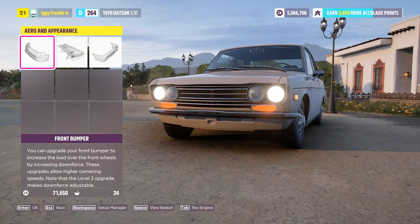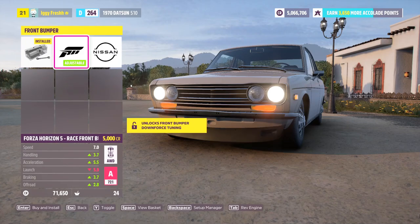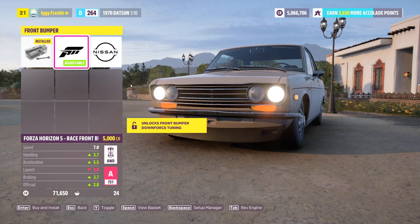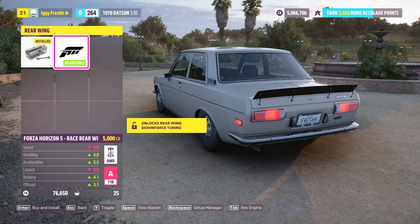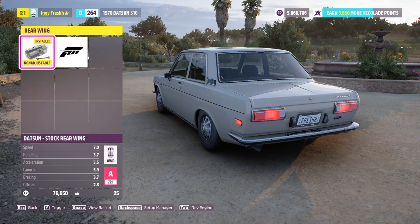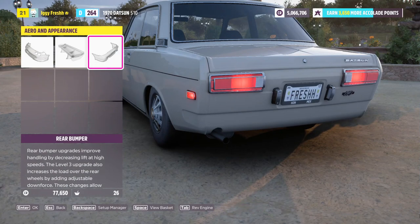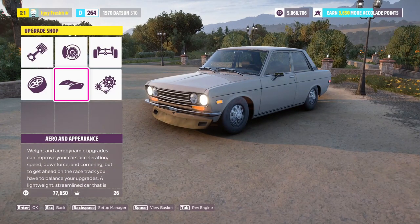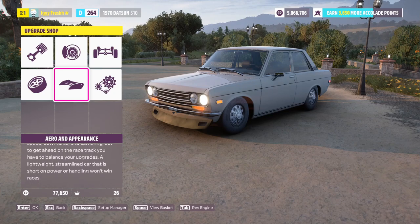Let's see what aero upgrades we can do. I don't want to go too flashy. I can see Nissan parts over there — I knew there were interchangeable parts between Datsun and Nissan. We'll add a front lip; that looks clean without giving too much away. We're not going to do a spoiler even though it looks cool — we need to keep the sleeper look. For the rear bumper — yes, let's remove that! This adds even more to that abandoned look.